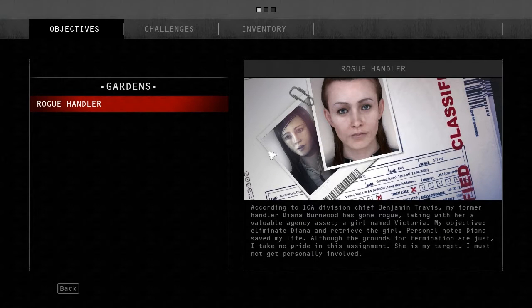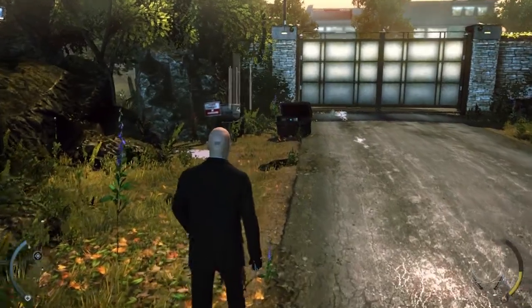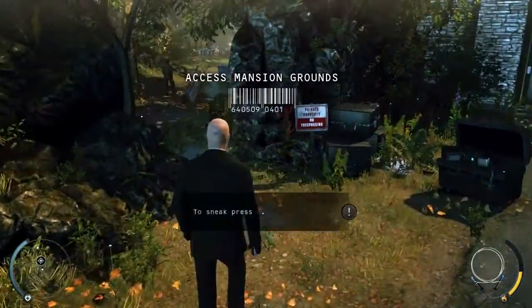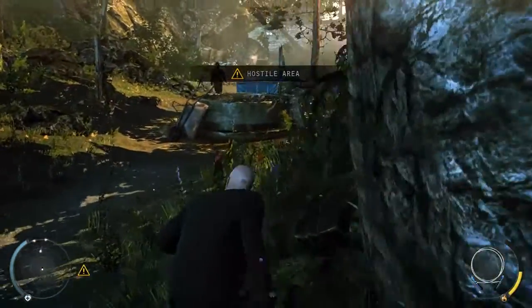According to ICA Division Chief Benjamin Trapp: you are about to enter a restricted area. The guard up ahead will try to arrest you if he spots you, so keep low and try to slip past unnoticed.